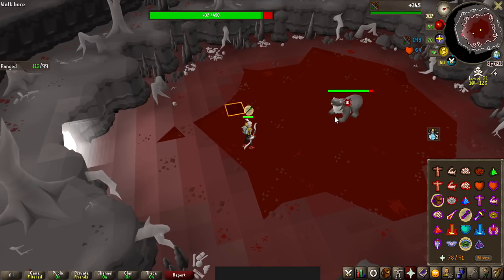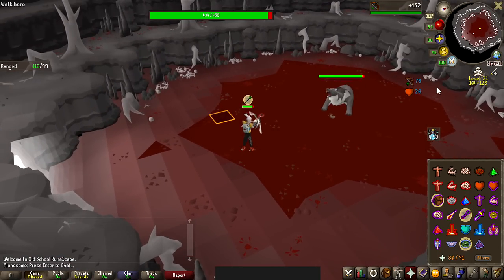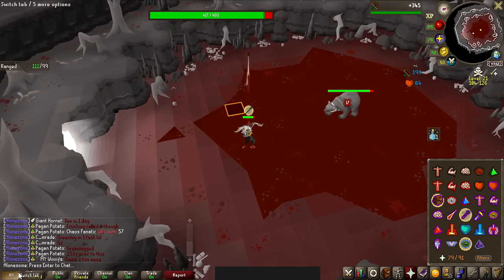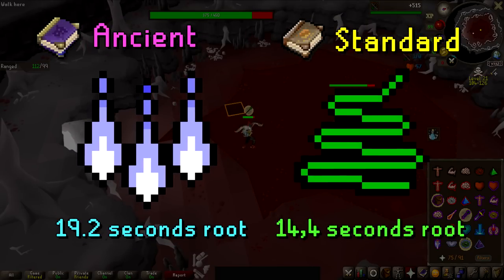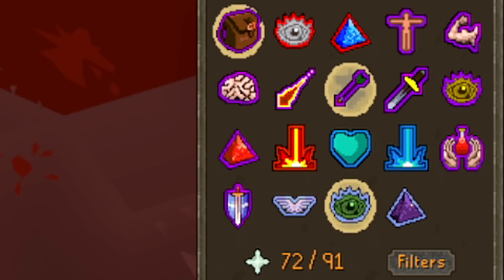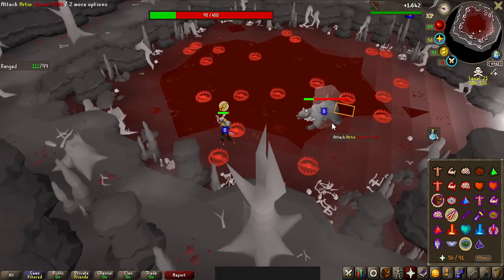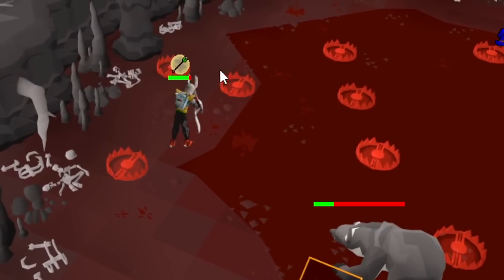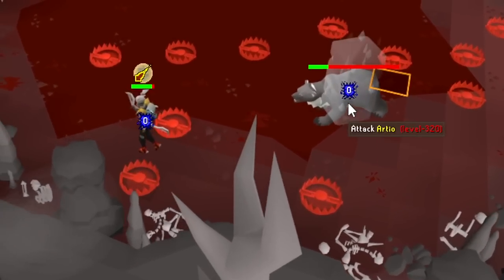Let's take this opportunity to talk about the fight, which honestly is a very simple one. Arteo will always walk towards you and eventually hit you with melee, but this is avoided by freezing him. You can use any type of ancient ice spells or entangles on the normal spellbook. When the boss is frozen, Arteo will only range you, so protect ranged. Occasionally the boss will perform an animation and shoot out a magic projectile — make sure you protect magic while this hits you, not before, or you will be knocked back for heavy damage.